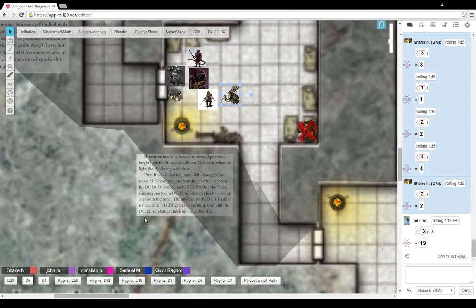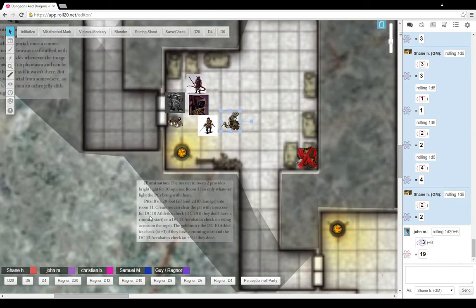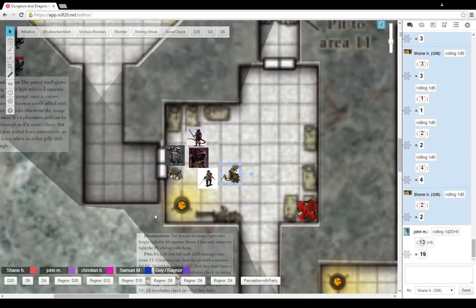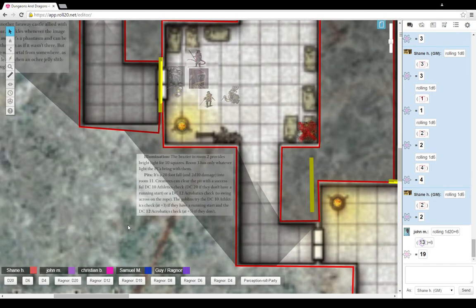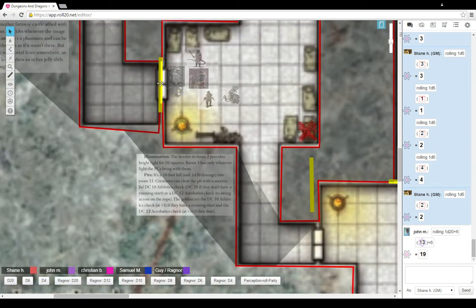Door locked? It does not appear to be locked. None of these doors here appear to have locks — they appear to just be regular doors, just shut. Anyone object to Ragnar walking through the doorway? I'll just say the last time those two goblins at the entrance opened a door, fire started spitting out everywhere. So we might just want to be careful.